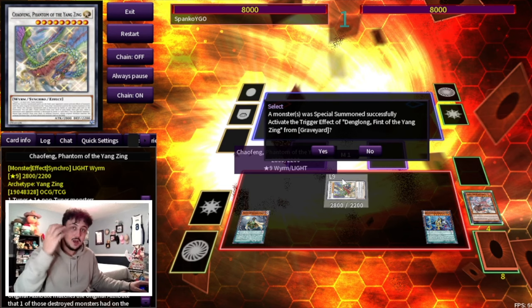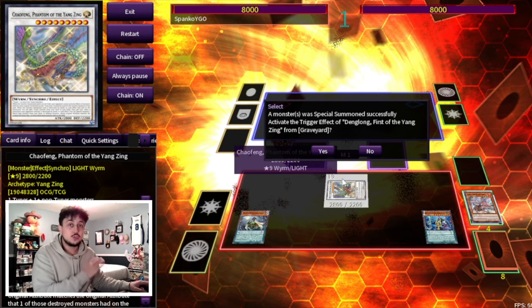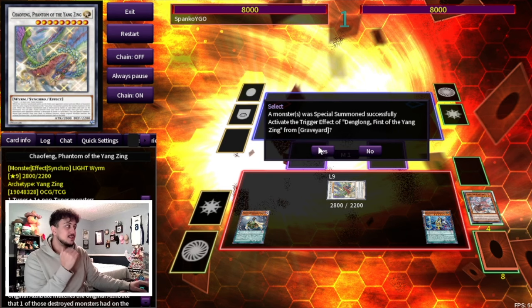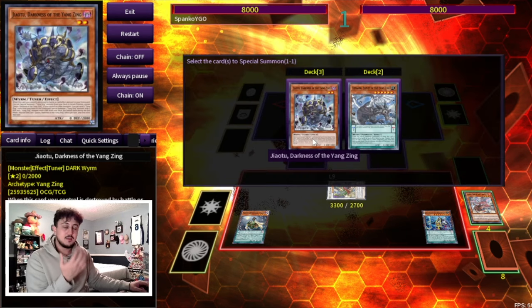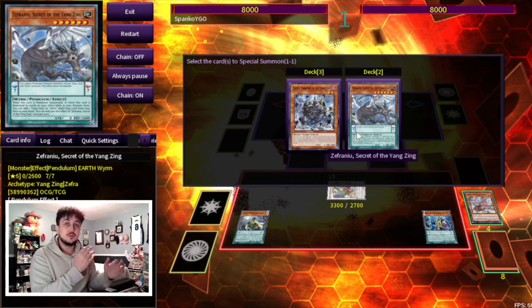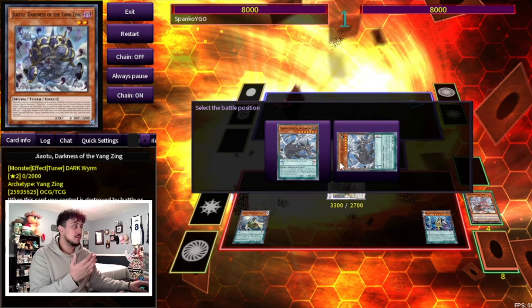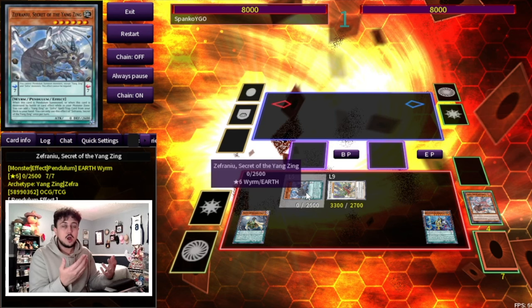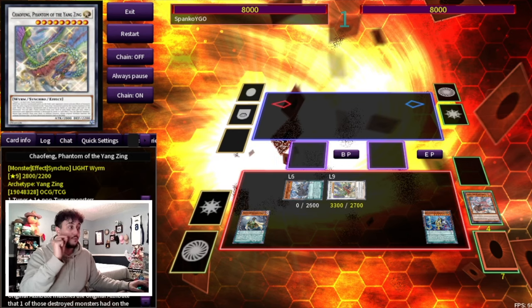Chaofeng has an absolutely absurd effect and is the card that destroys every single fire deck in today's format. Before getting into that, Denglong also has a graveyard effect that can summon a Yang Zing monster from your deck — a Joutu or Zephyr Nui for example — as extra Link or Sync fodder depending on your deck. You don't need to play this as part of the core engine, but it's an option. The card we really want to get into is Chaofeng.